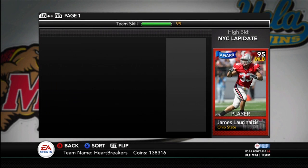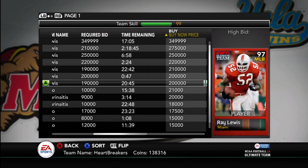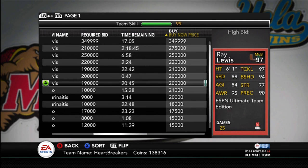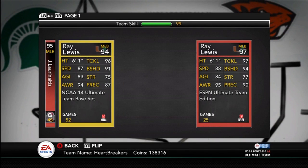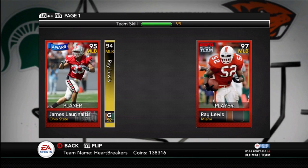I will show you guys the cards I have to sell too, but I have a lot of work to do there. So Ray Lewis — 200,000. Nothing too great of stats: great tackling, good awareness, great block shed, great play recognition, but nothing really too exciting to note about him. We'll compare him to his regular gold card — he went up 1 in speed, up 1 in agility, up 1 in awareness, up 1 in tackle, up 3 in block shed, up 2 in strength, and up 3 in play recognition. Really not worth the like 180,000 coin difference.